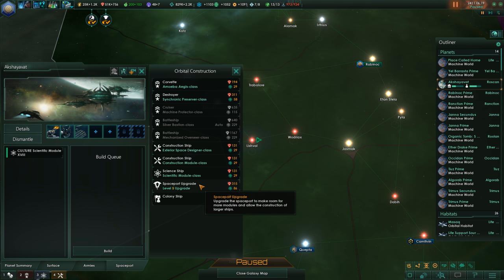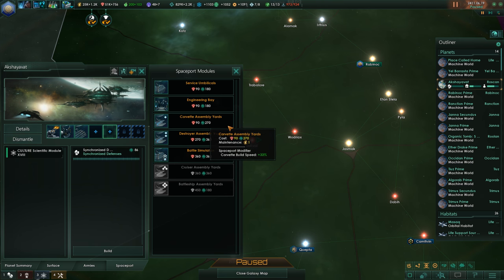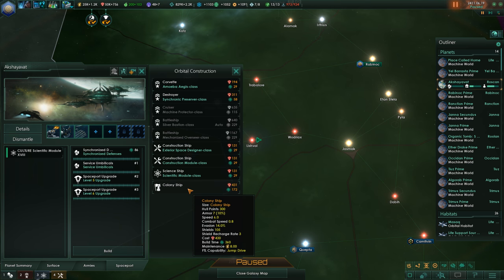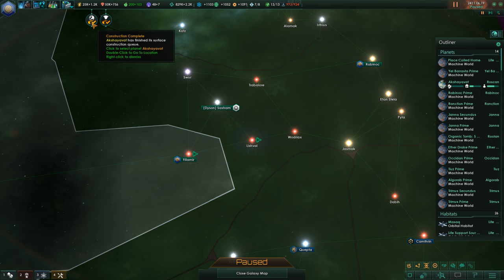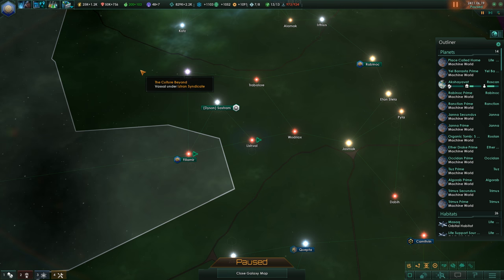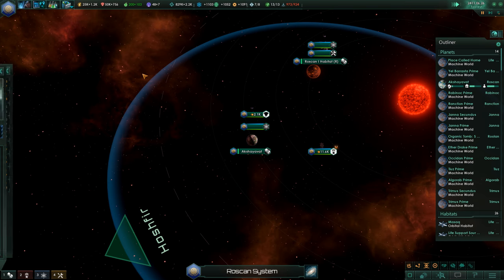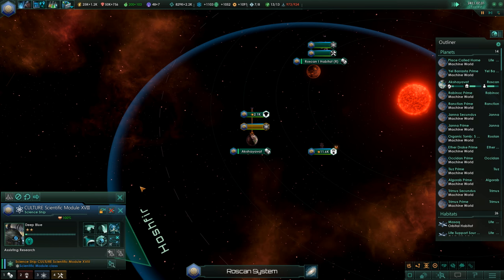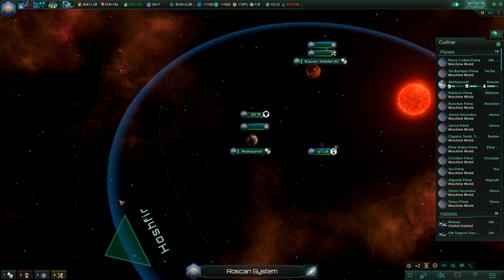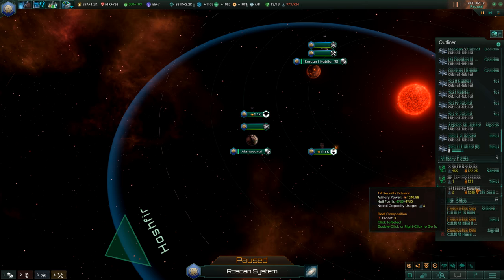Space vault finished, nice. Synchronized defenses — it's always not bad at least. Then we'll build some more of the upgrades. Who's in there? It's Deep Blue, nice. And I think we have AlphaGo here — let's play a game. Yeah, we need more of our military stations now.